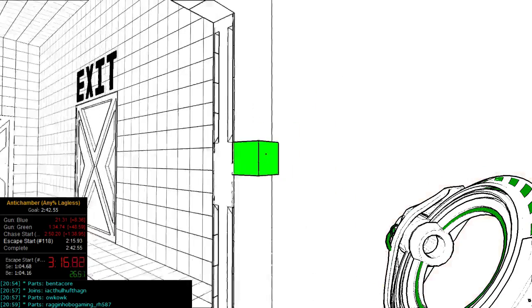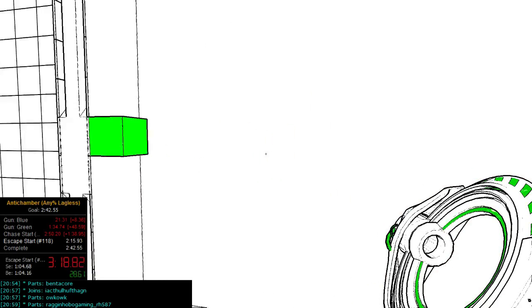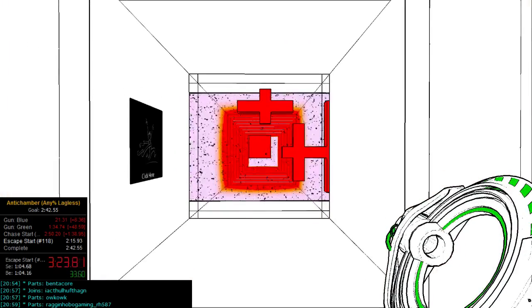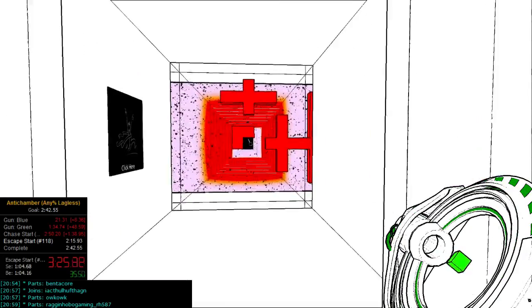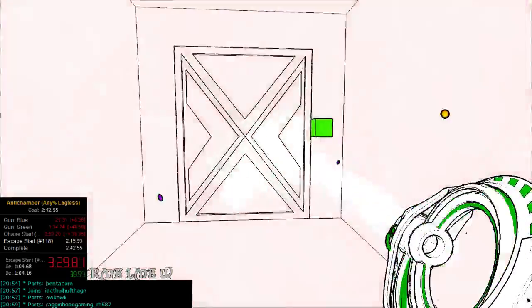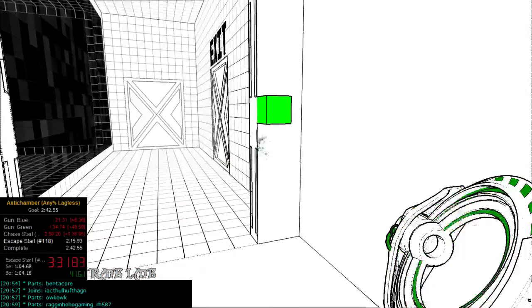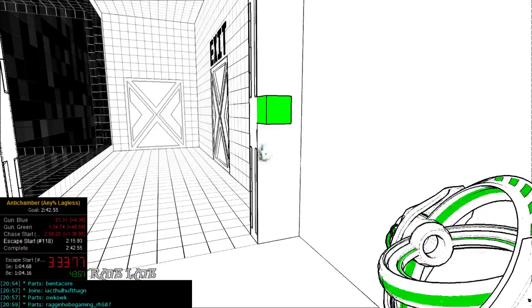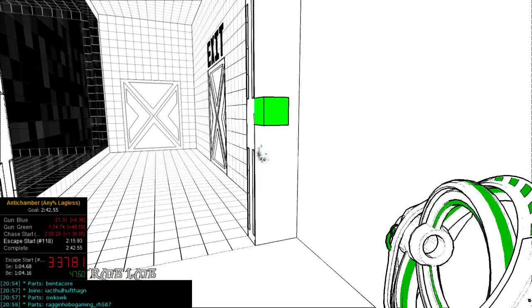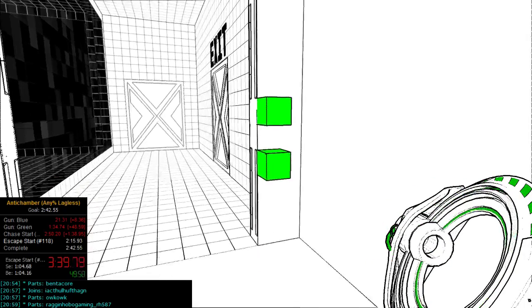Once you've placed one here, go back through the field, pick up a cube, and do the same thing. Hold right-click and then left-click and walk back through the field. Be sure not to aim on top of the cube you already placed, or else you'll pick it up and only be left with one cube total. Release right-click again so you have two.